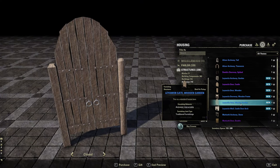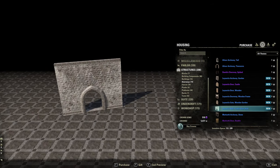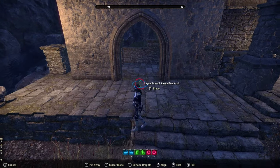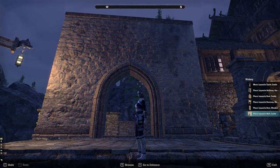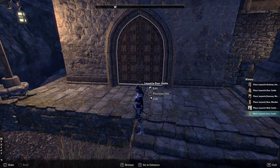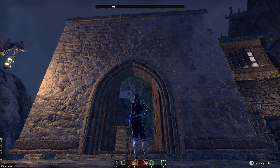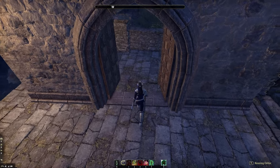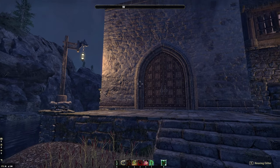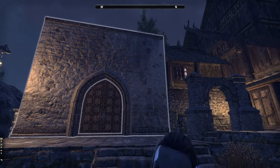There was also the Leowen Gate Wooden Garden and the Castle Door Arch — so they made a doorway for the castle door. That's amazing! It should fit perfectly in there. That is great, I love that so much because I was worried how we would build to fit that door, but we don't need to — it's already done for us.